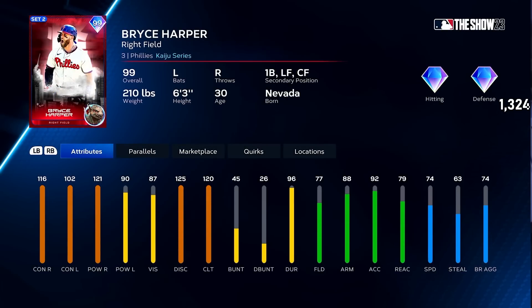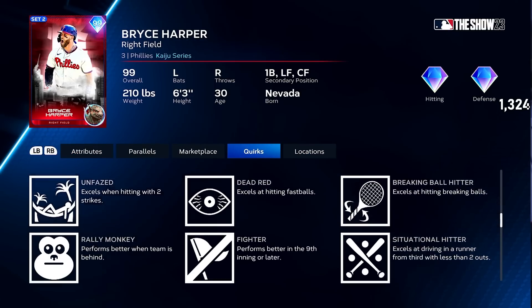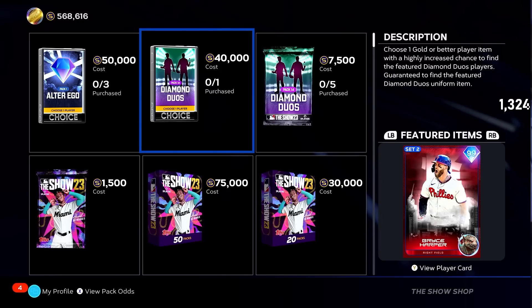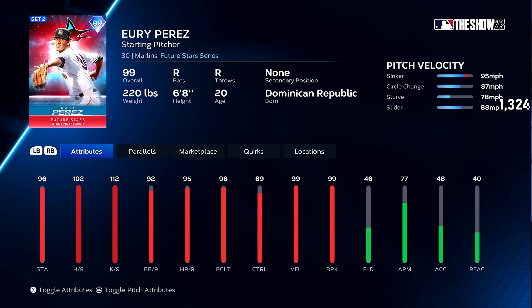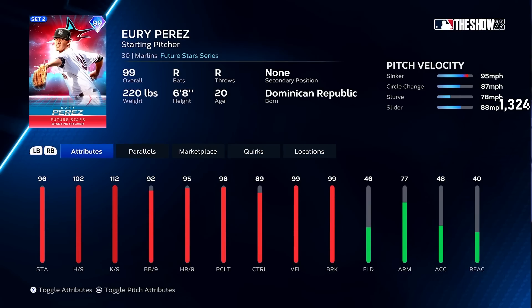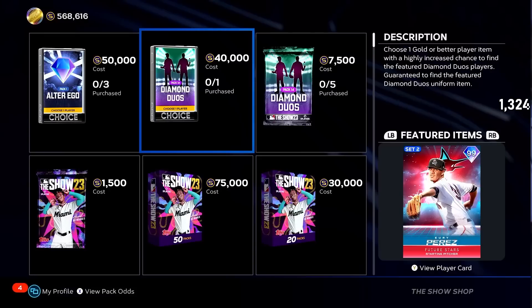Bryce Harper — look at him. He's crazy juiced up and with David Wright's cover athlete boost he'll be even better. He's got a first base secondary, which is insane, and look at all these quirks. This guy's a legend — got to pick up Bryce Harper for sure. And Yuri Perez is the other Diamond Duo. Look at my boy. Yuri Perez is pretty damn solid — I wish he had a fifth pitch, but otherwise he's going to do a lot of damage to most players.